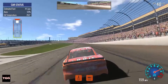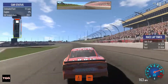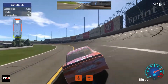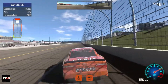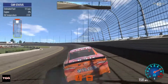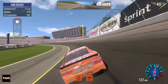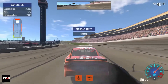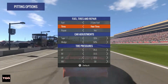We're going to have to pit under green because this temperature thing is getting out of hand — it's just rising and rising. I do not want to blow my engine. I don't know if you can blow your engine on light damage. We're going to find out what a pit stop looks like, because under caution it doesn't actually show your pit crew doing anything — it just skips right to the restart. So we might as well take four tires and fuel here.